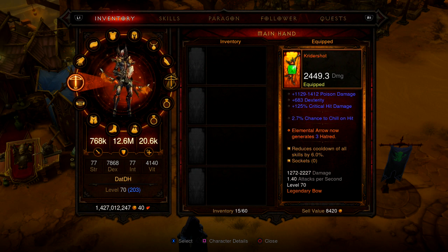So I finally got a Kriter Shot. What's really important about this Kriter Shot is the legendary effect where Elemental Arrow now generates three hatred. So instead of spending hatred, it actually generates it. So you can spam — pretty much you have unlimited hatred now. So the Kriter Shot is pretty good.